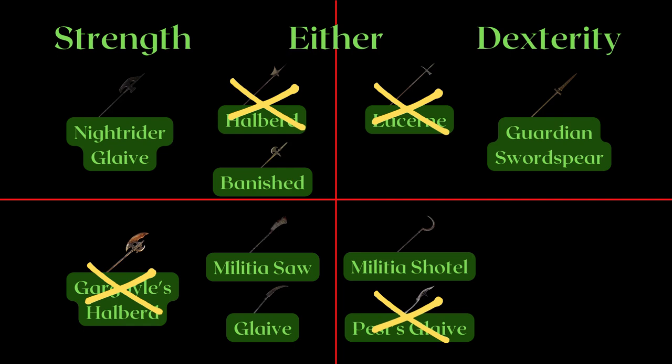I'm using yellow crosses to signify that there can be small edge cases to using them, but they're generally not recommended. The Banished Knights, as previously discussed, is a better choice than the Halberd. The Lucerne and Pest Glaive both have low AR for the specialty they fill, which is often not worth it. And the Gargoyle's Halberd loses to the Knight Rider, unless you really care about the different run heavy attack and want that tiny bit more AR.